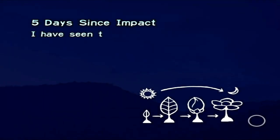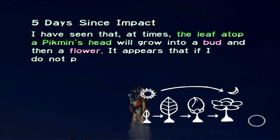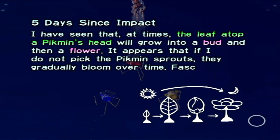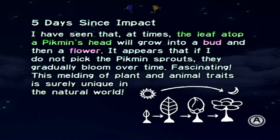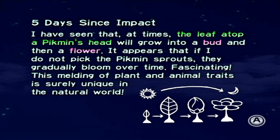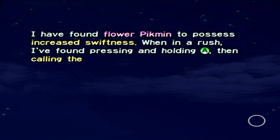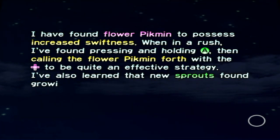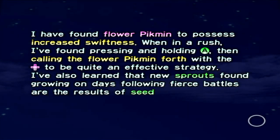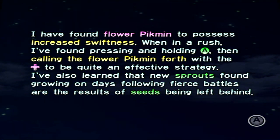Five days since impact. I have seen that at times the leaf atop of Pikmin's stem will grow into a bud, and then a flower. It appears that if I do not pick the Pikmin sprouts, they gradually bloom over time. Fascinating. This melding of plant and animal traits is surely unique in the natural world. I have found flower Pikmin to possess increased swiftness. When in a rush, I found pressing and holding A, then calling the flower Pikmin forth with the control pad to be quite an effective strategy. I've also learned that new sprouts found growing on days following fierce battles are the result of seeds being left behind.